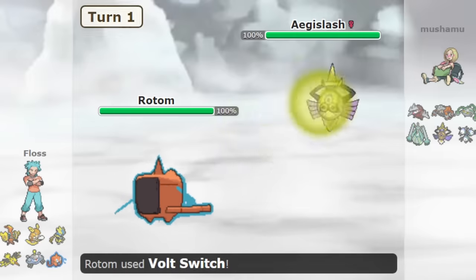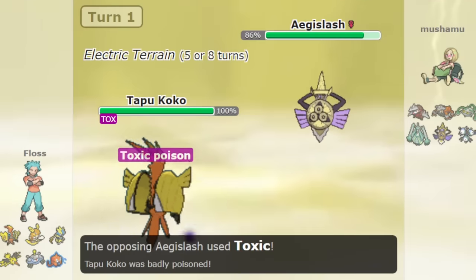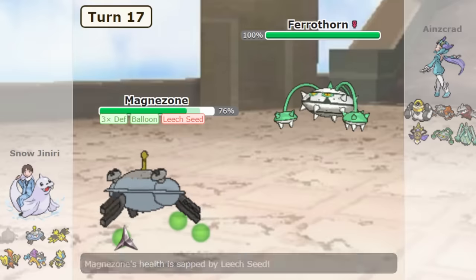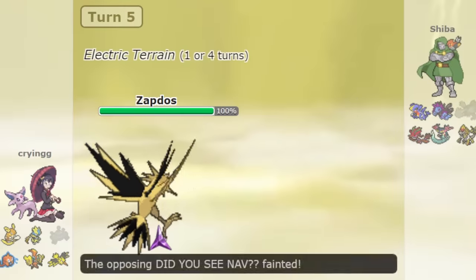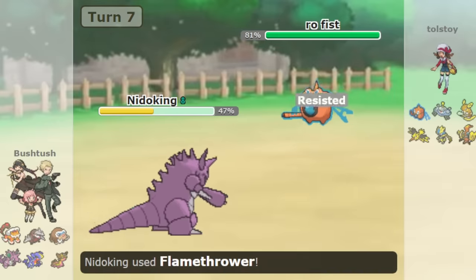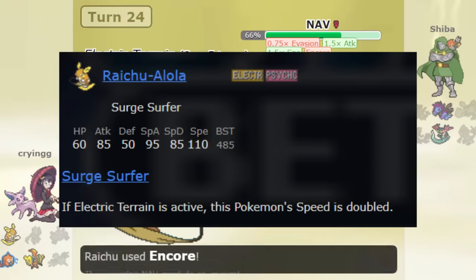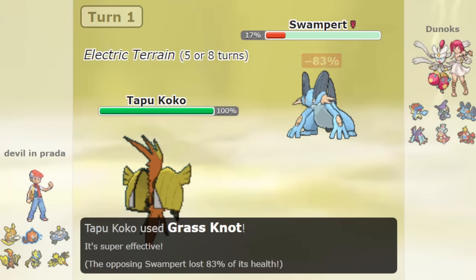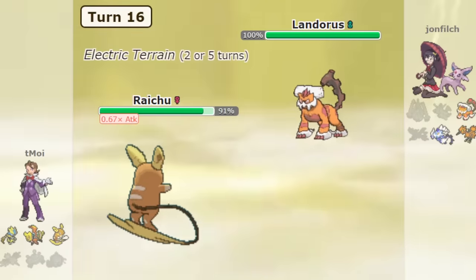Electric-type teams are relatively one-dimensional and there aren't many good Electric-type Pokémon, but there are enough to make a good team. You can see an Electric-type team in team preview and know what their strategy is, but it doesn't mean you can stop it. Magnezone can trap Pokémon like Ferrothorn and Excadrill, Choice Specs Zapdos' Hurricane is a monster, and Zeraora is a very fast wallbreaker. Rotom-Wash's Water typing with Levitate gives Electric an answer to Ground-type Pokémon, and Tapu Koko and Surge Surfer Alolan Raichu form a potent attacking core, with Raichu being the fastest Pokémon in the metagame. Electric-type Pokémon use coverage moves like Tapu Koko's Grass Knot or dual typings like Alolan Raichu's Psychic or Rotom-Wash's Hydro Pump to beat Ground-types.